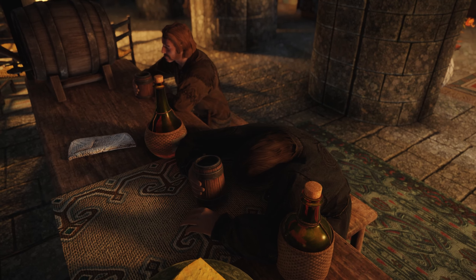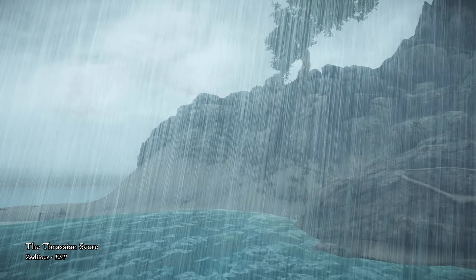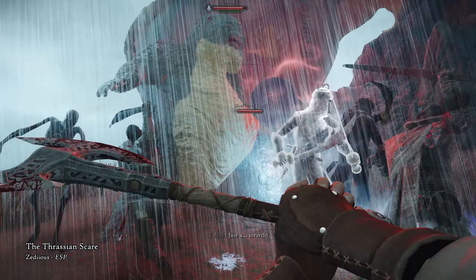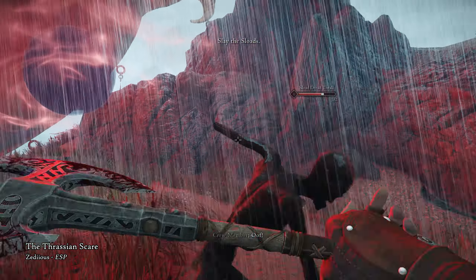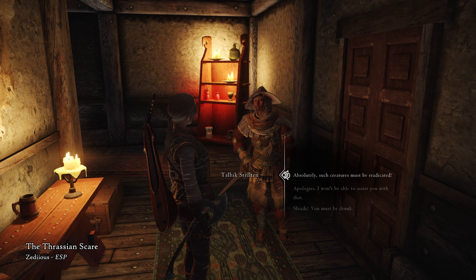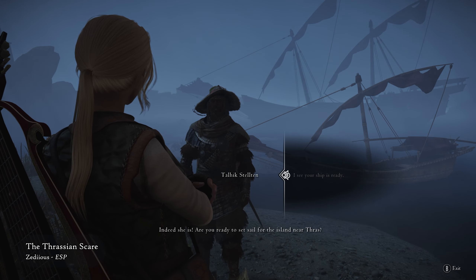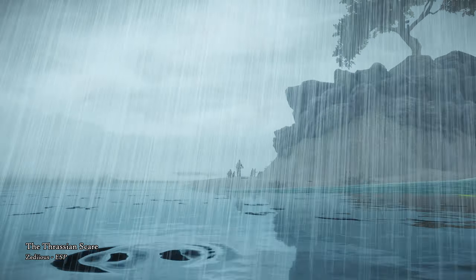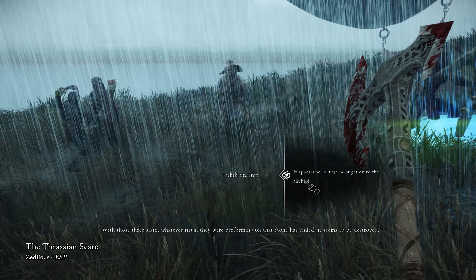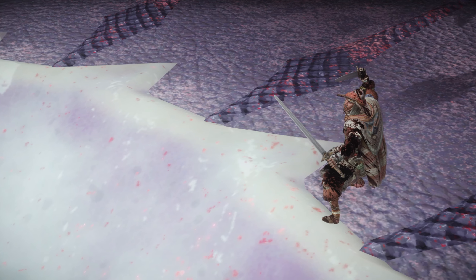If you're looking for a small adventure, you might be interested in the Thrasian Scare, a short quest mod. There have been sightings of Sloths on an island — those dangerous necromancer slugmen who are hated and feared for releasing the Thrasian Plague in the First Era. To start the quest, we must first visit the Winking Skeever, where we'll meet a Redguard Corsair named Talhik. He'll soon be on his way to thwart this threat, and you can join him and his crew to the island where the Sloths are performing some sort of ritual. I found this quest mod really unique and interesting, as I don't think there are many, if any, existing mods concerning the Sloths.